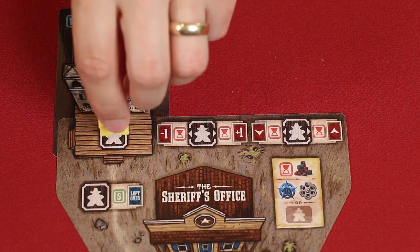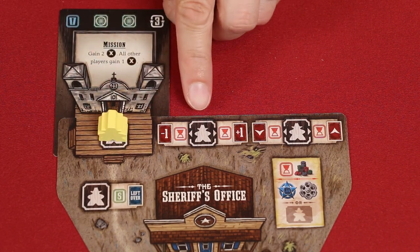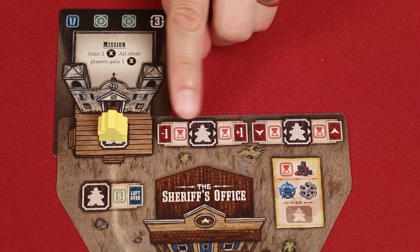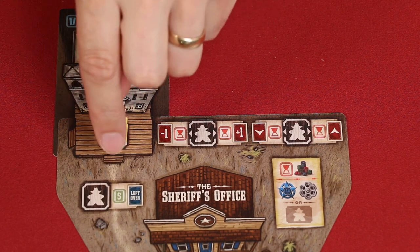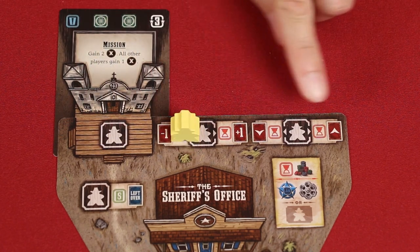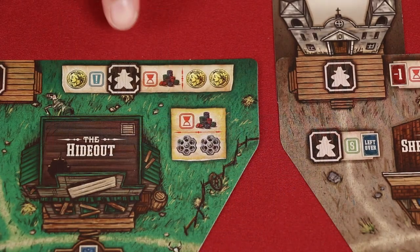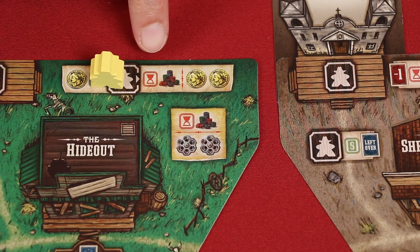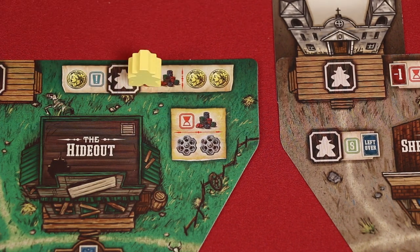In some cases, you'll place a figure right in the center, but if the silhouette has arrows on either side, that means you have to make a choice, choosing either the left or right side, which you indicate by centering your figure on top of that arrow. These placement spots then give you benefits in the game. If you place on the spot with an exclamation mark, it has an immediate effect that you gain as soon as you place a posse member there. Spaces with a sand timer provide their benefit during the resolution phase, and a dollar sign effect is resolved during the buy phase.